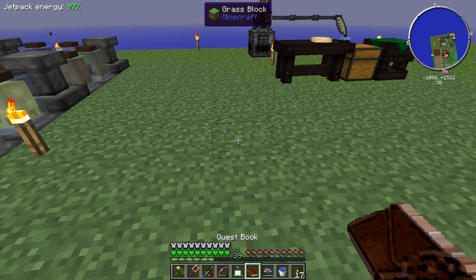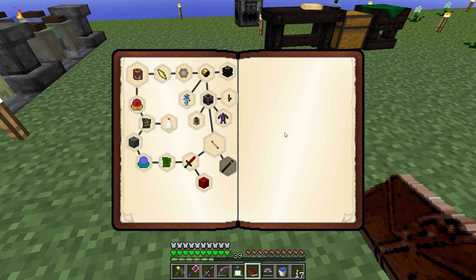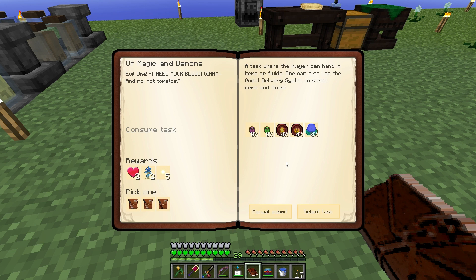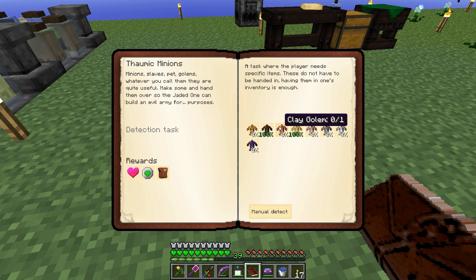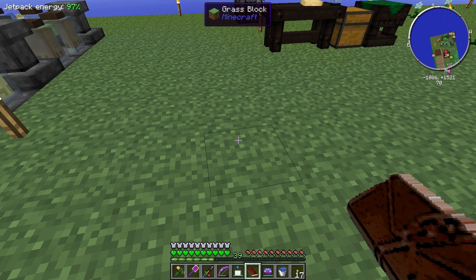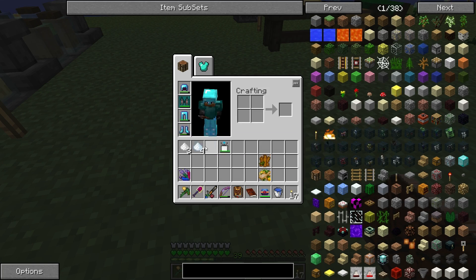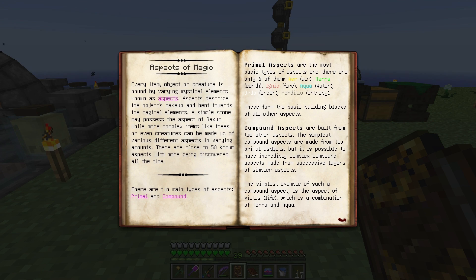Let's take a look at the quest book real quick. We have to do the Thaumic Minions and we have to do Of Magic and Demons. This wants us to make some stuff, and the Thaumic Minions wants us to create some of these golems. So I think I still have to research some of these golems, so let's go to the Thaumonomicon real quick.